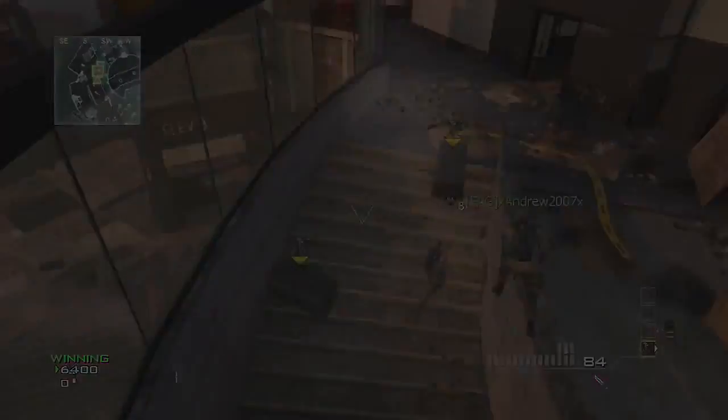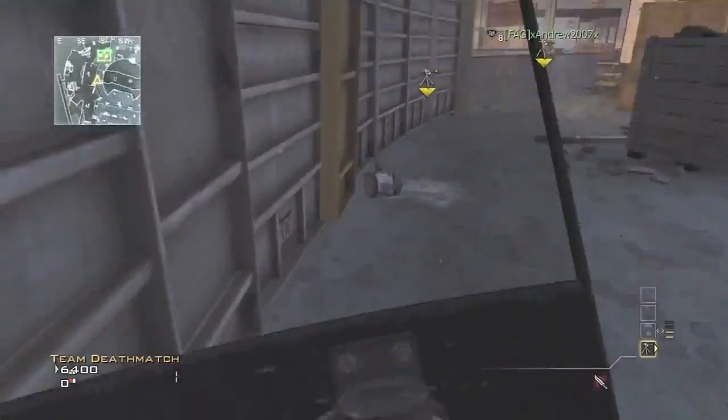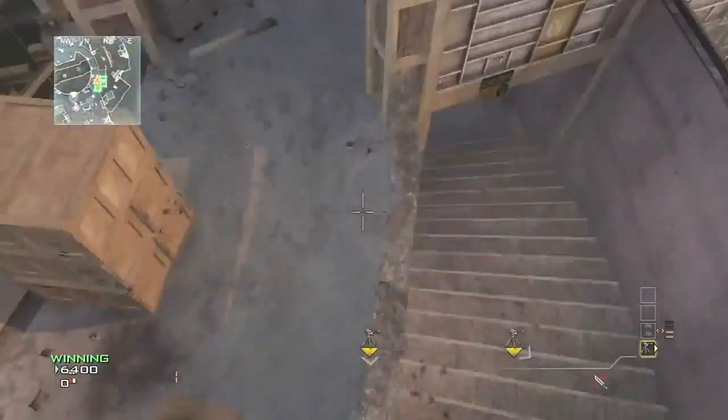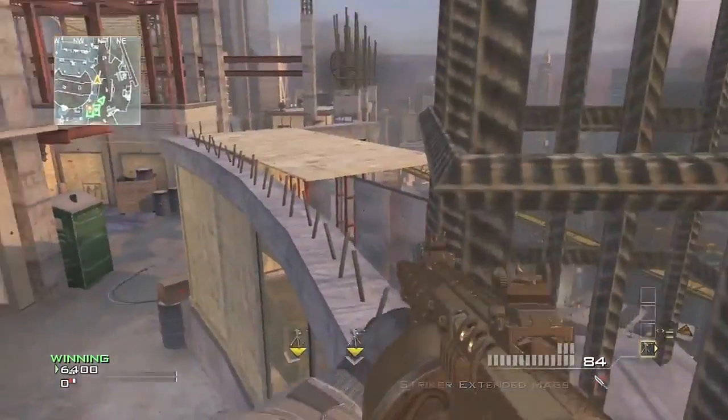This next one is pretty much the same thing, but instead of knife lunging right in front of you, you're gonna want to try and knife lunge to the left. Stand at the corner of the care package and lunge towards this side. This side's a bit trickier so just give it a few tries and you'll get it eventually.